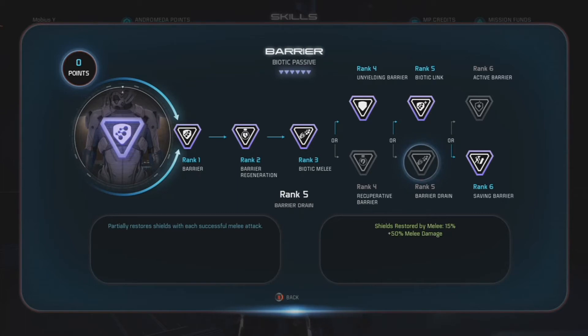I felt this was more useful than Barrier Drain, which restores your shields a little bit whenever you melee something, because you're not really punching things too very much. Your powers are on such good cooldowns that chances are you're going to be throwing a Shockwave, using a Pull, or slapping a Singularity down on somebody that is within melee range anyway, setting up for more area damage.